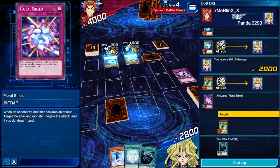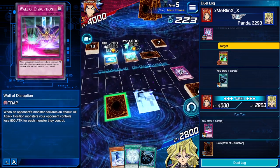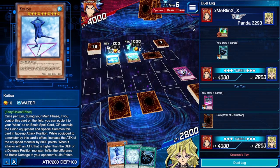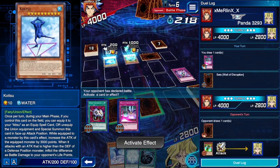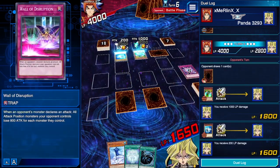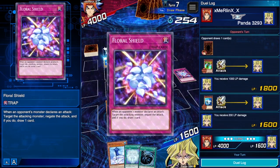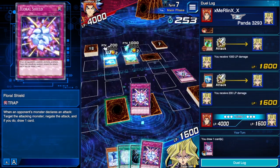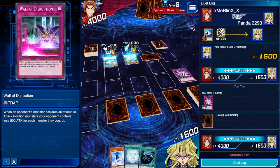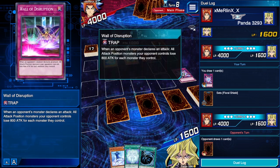We get an MST, but he doesn't have anything in his back row, so that's not really important right now. We draw a Wall of Disruption — that's definitely going to be useful. I'm surprised we haven't gotten any monster cards, especially since we have more monster cards than anything else in our deck. He just attacks for 1,200 again. We need two turns no matter what — we need a Doitsu and a Soitsu. We're going to set Floral Shield and activate it when he attacks with 1,000. I'm also thinking about Wall of Disruption, but I'm afraid he's going to Synchro or Link Summon, so I think we just keep waiting.